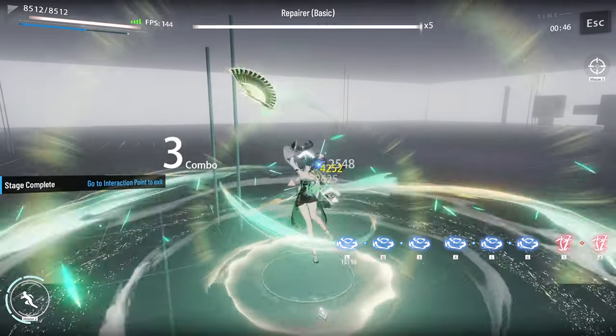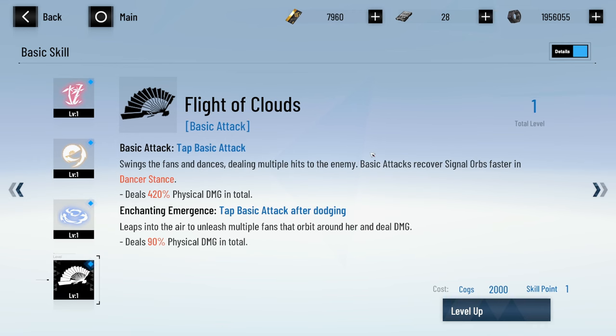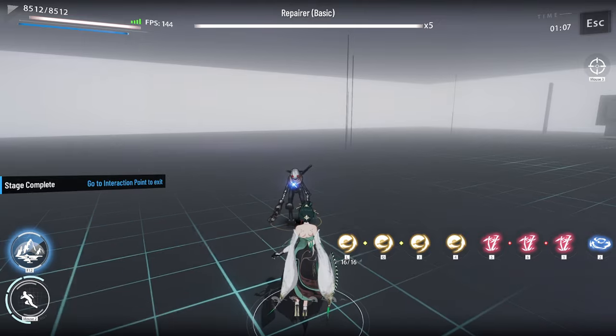Basic attack — Flight of Clouds. Swings the fan and dances dealing multiple hits to enemies. Recovery signal orbs faster. Dancer stance deals 420 physical damage in total — so that's the whole string of attacks.